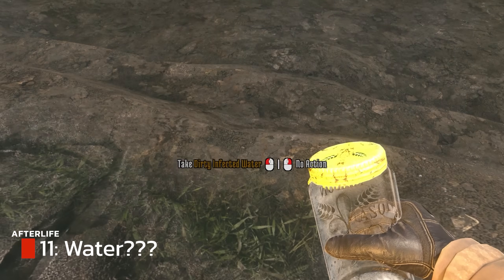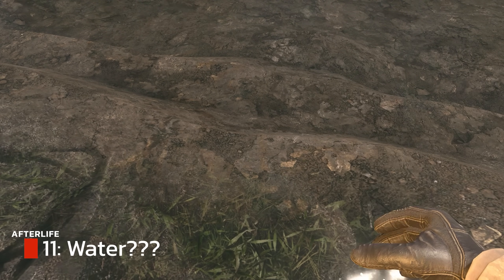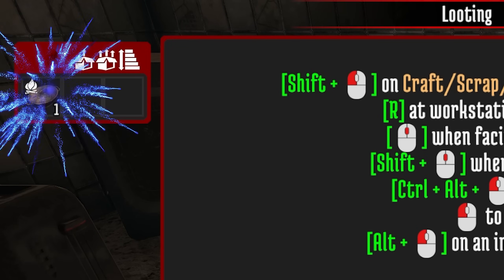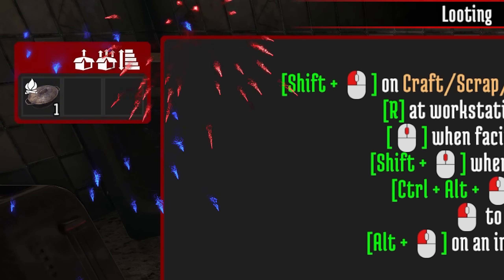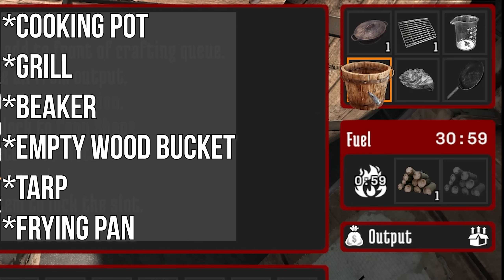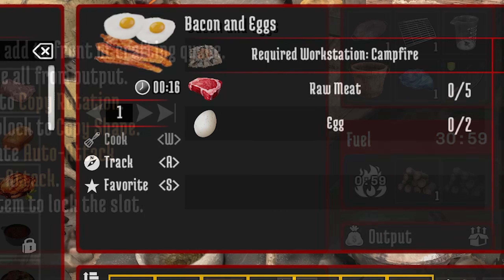Water is very important in the game. When you first load into a new game, make sure you loot the closest POI — it will very often have a cooking pot, and you need this for boiling water. Once you have a campfire down, you'll also be able to upgrade it. In a recent update, a frying pan is now needed for making bacon and eggs.